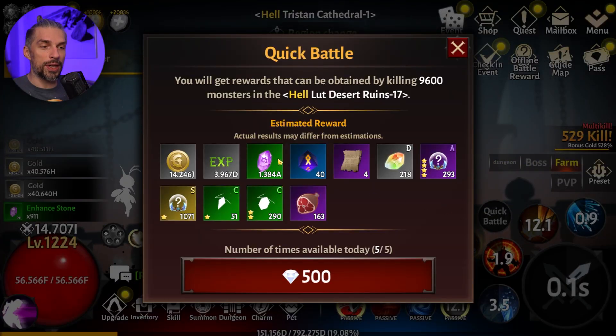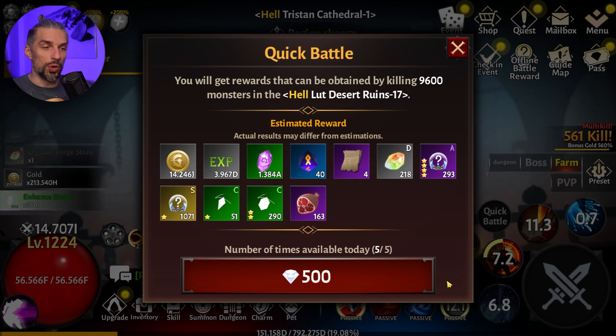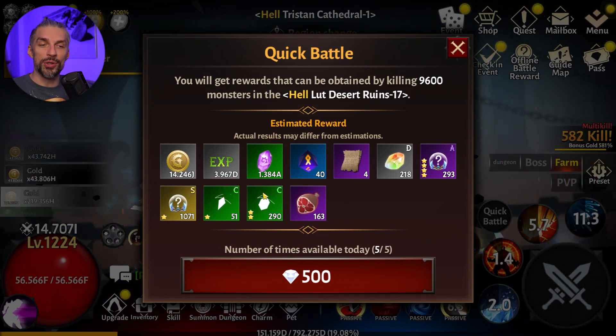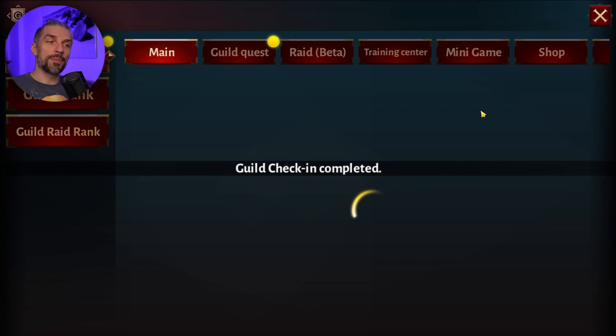Another thing you want to do with diamonds is use the quick battle feature and make sure you're doing it in your best stage with the best kill-per-second ratio. That will allow you to get the most rewards. You want to do all five of those — it gives you quite a good boost of resources to move forward.